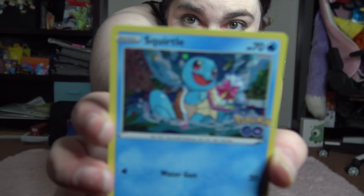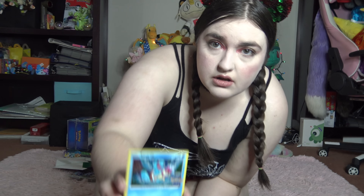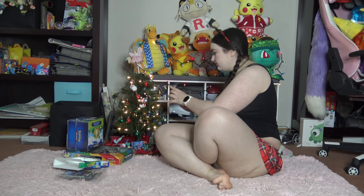Squirtle has 70 health. He has one attack, which is Water Gun, and it takes one water energy to do 70 damage. He is the Tiny Turtle Pokemon, and he is the seventh Pokemon.